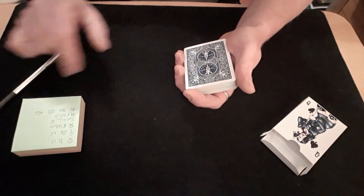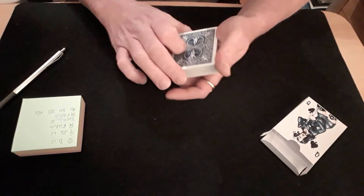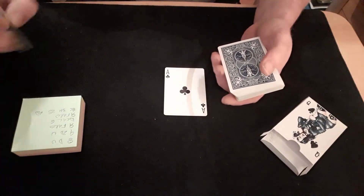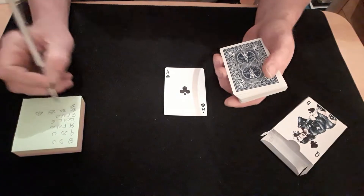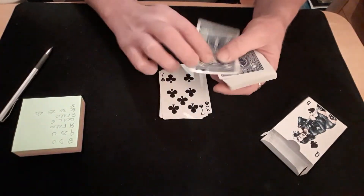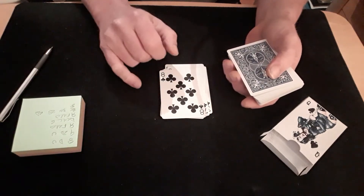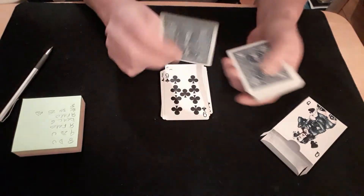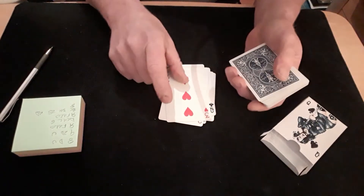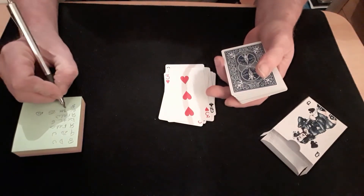All you need to do is look for those four cards and know what position they're in within the packet. So eight of clubs — well you're starting with clubs, so the eight is obviously going to be the eighth card. One, two, three, four, five, six, seven, eight. Now you're looking for the three of hearts — nine, ten, eleven, twelve, thirteen, fourteen, fifteen, sixteen. That's the sixteenth card in the pack.